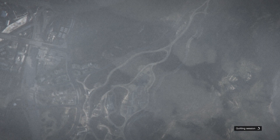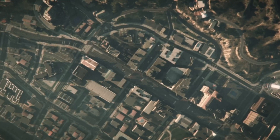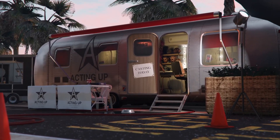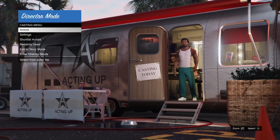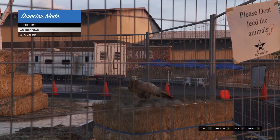Once you've gone to a time trial, simply just start it up and then quickly go to story mode. Once you have loaded into story mode, wait a couple of seconds, then go to the interaction menu and go down to director mode and simply enter director mode.